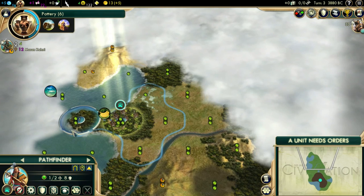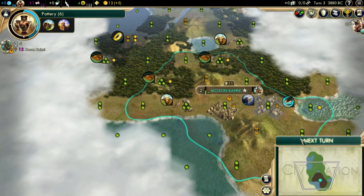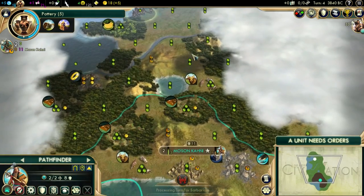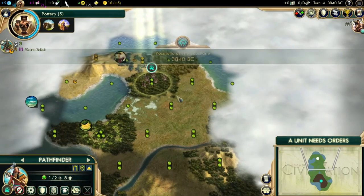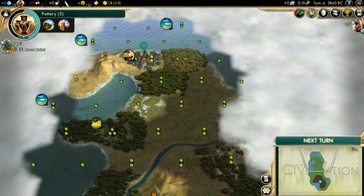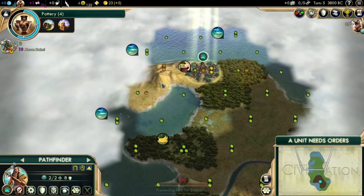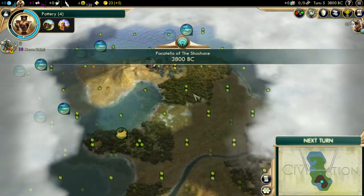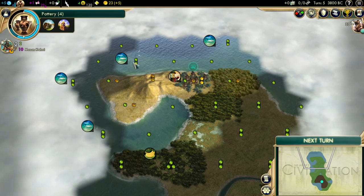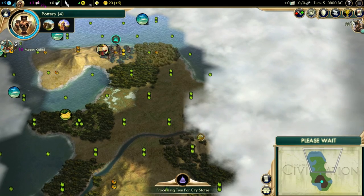So let's continue. We have coast here, so the chance of having a ruin somewhere nearby is really low. Now we have the chance to go right or left. I'm actually going left, because I think the land might be ending here. Yes — and this would be like a really good city spot. You don't have a river, but you have a unique luxury and four fish and bananas. But it seems not super contested, so that's okay.